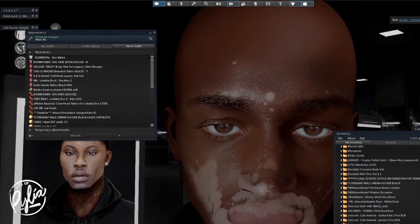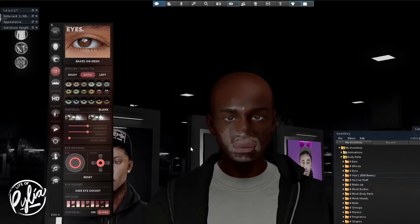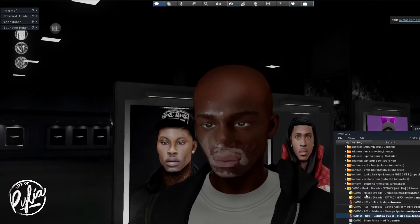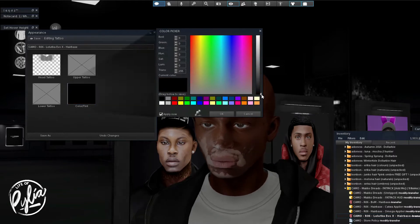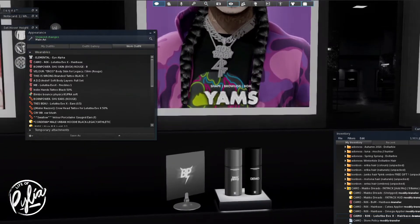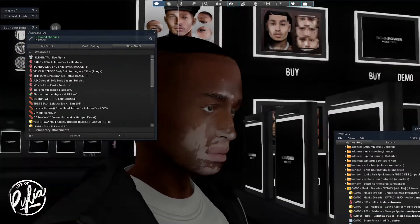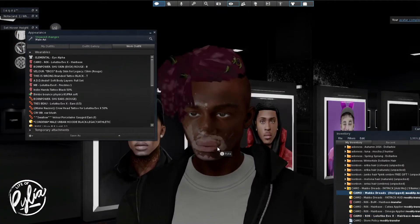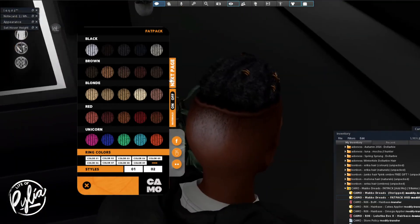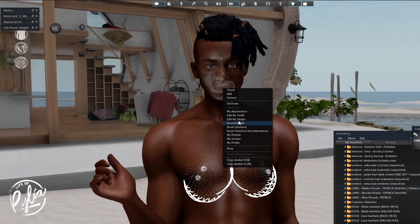Here I am — I bought the skin and put it on, so this is no longer the demo, this is the one I purchased. I was picking out hair. Like I said, I already have a lot of hair, so I was just trying to find something that was going to work. The hair base I have on is from Camo — it's actually for the mako braids. I got that at some event, maybe Cyber Fair.